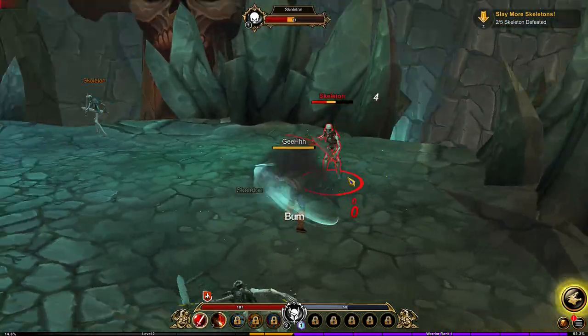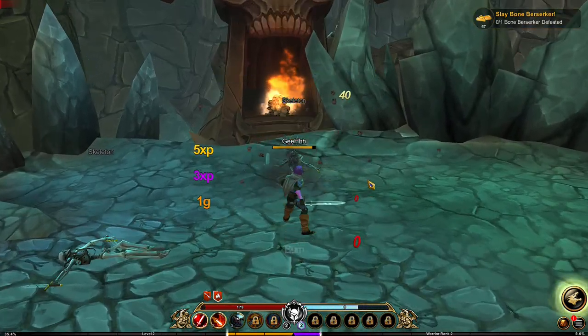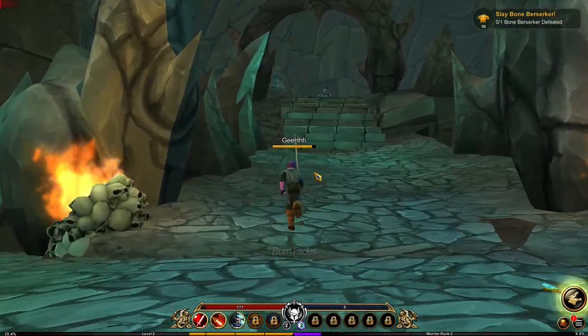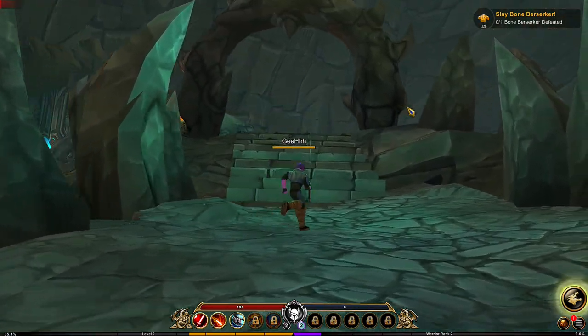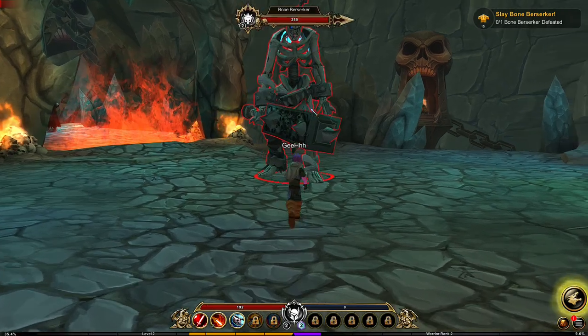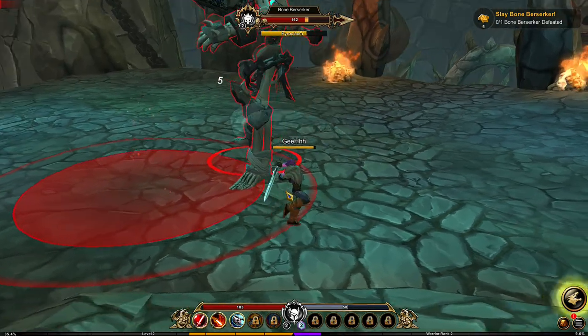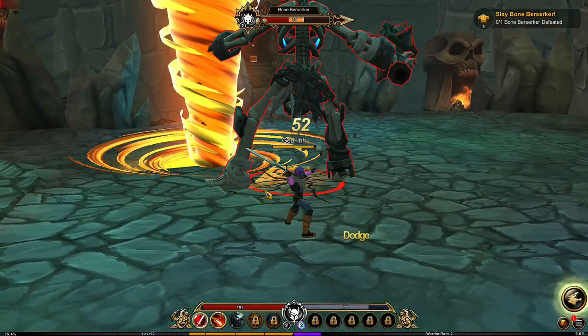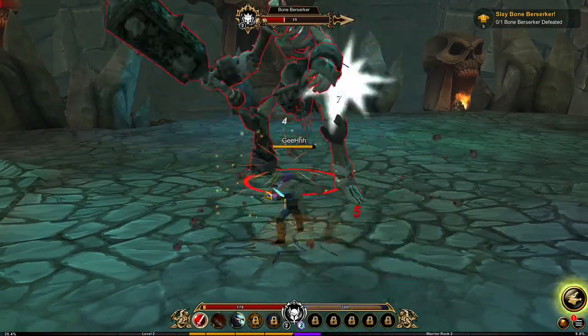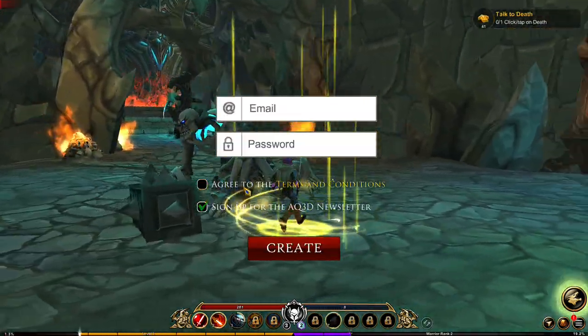Let's defeat the skeletons. Now we need to defeat the bone berserker. The third skill is Crushing Blow — let's try it. Crushing Blow. Oh, dodge — is there some kind of a sidestep here? Nice, there's a telegraphed attack, that's always a good thing. It's gonna keep us on our toes. Crushing Blow, and he's defeated.